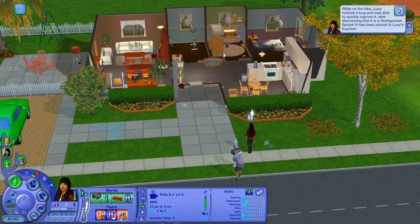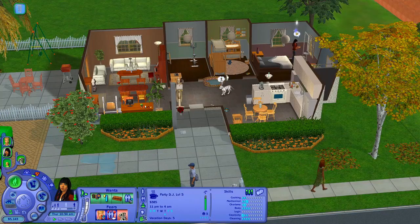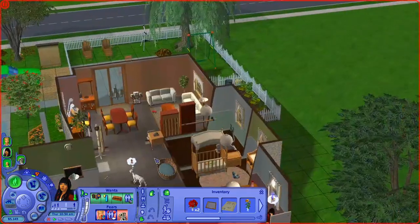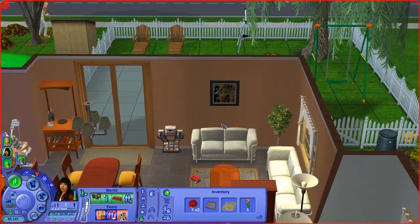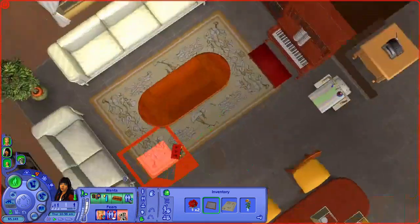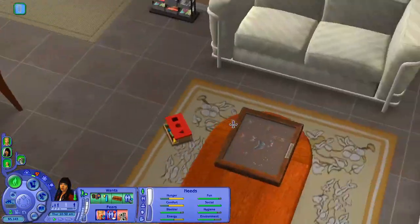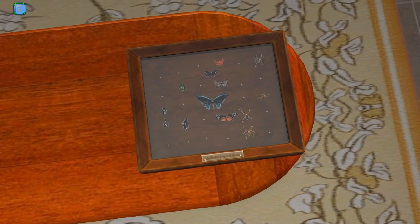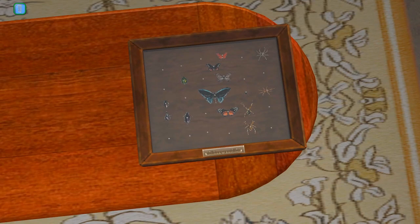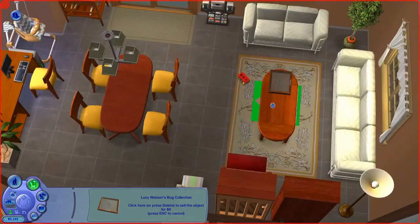What happened on the hike? While on the hike, Lucy noticed a bug and was able to quickly capture it, later discovering it's a huntsman spider. It's been placed in Lucy's bug box. Let's look at the bug box - oh, we can see inside! There are so many spiders, some butterflies, and beetles. Can it be hung on the wall? No, it can only be placed somewhere, so for now it's on the coffee table.